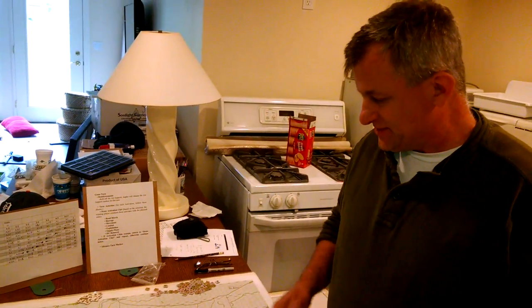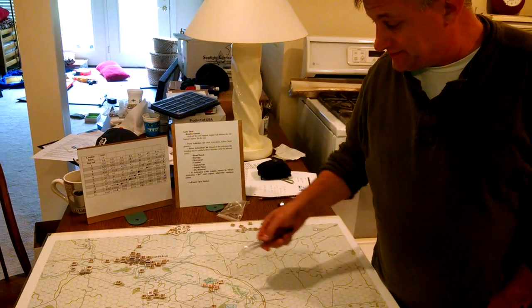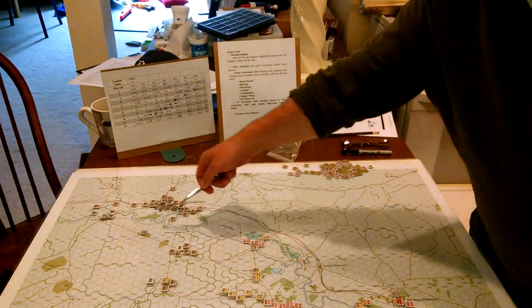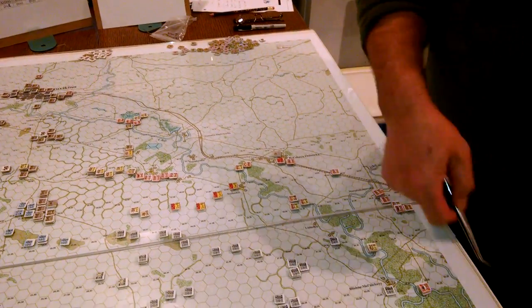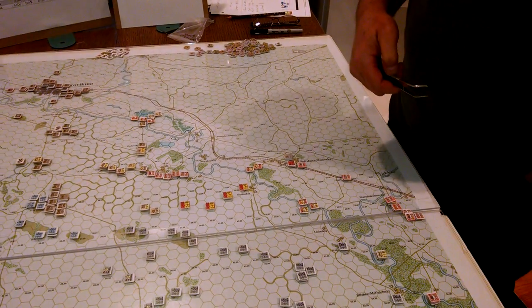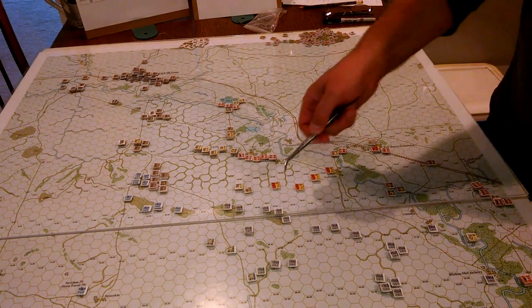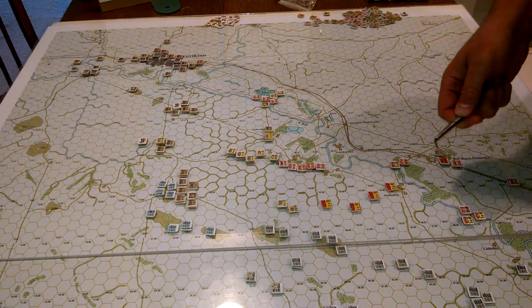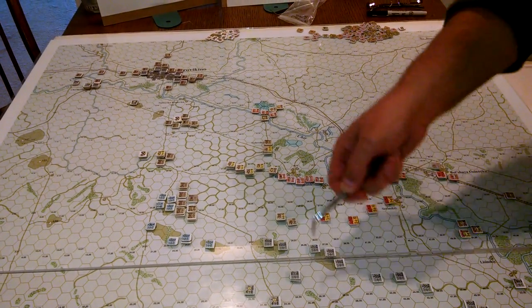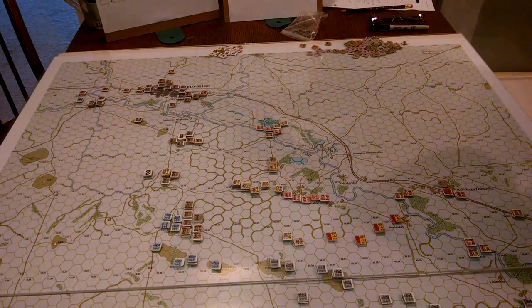It's almost a separate game from the rest of the map because the Chur River is impassable to pretty much everybody except at bridges, and there aren't a lot of them. There are a few around the city up here, then a pretty long stretch with no bridges, a couple more here, another long stretch, and a few more over here — but this area usually doesn't get too exciting. There's not a lot of terrain, very little forest or wooded areas. The hills are kind of important in this game. We're going to try this particular turn with a spotting capability around the hills, which gives a little more fun for the artillery to shoot without having to be adjacent to an enemy unit.